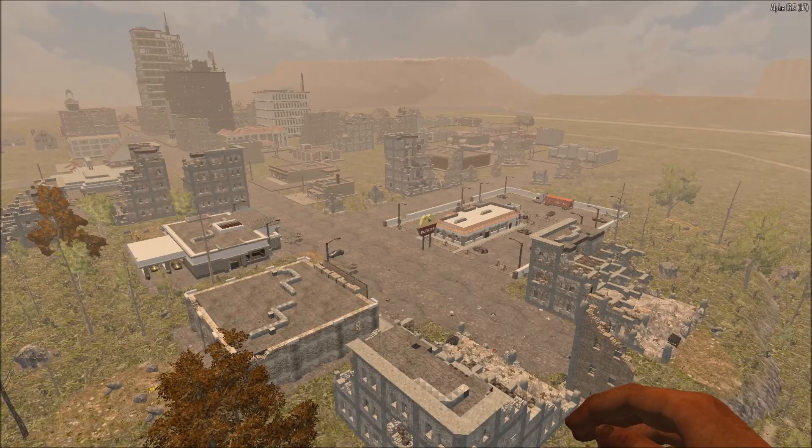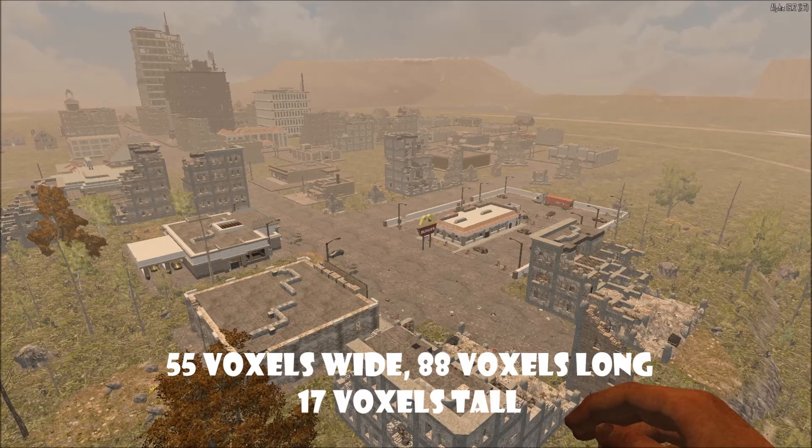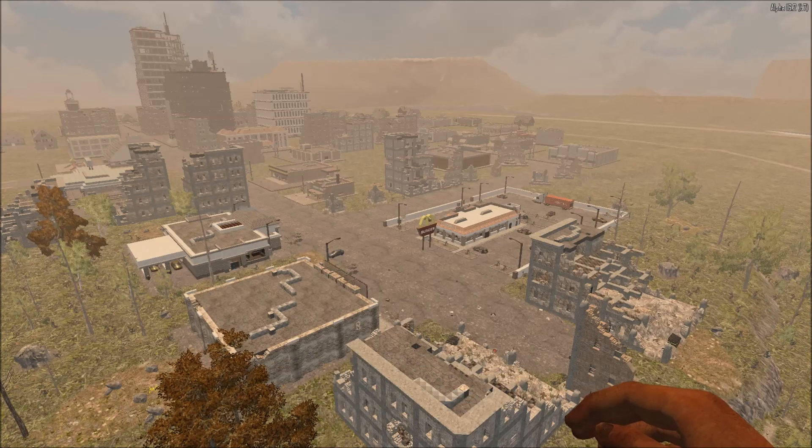This prefab weighs in at 55 voxels wide, 88 voxels long, and 17 voxels tall, complete with its own distant LOD mesh file so you can spot it in the distance.